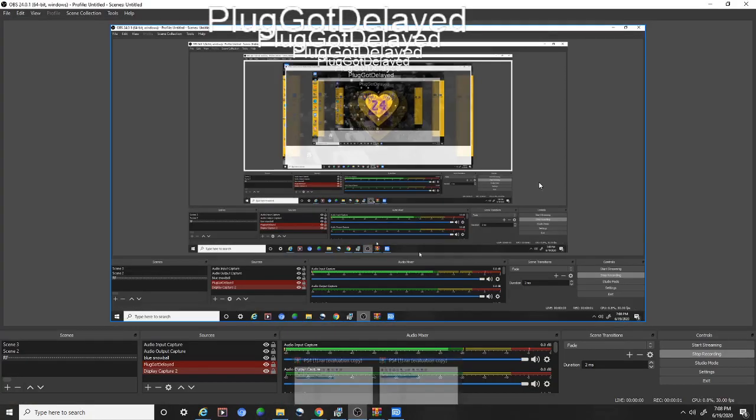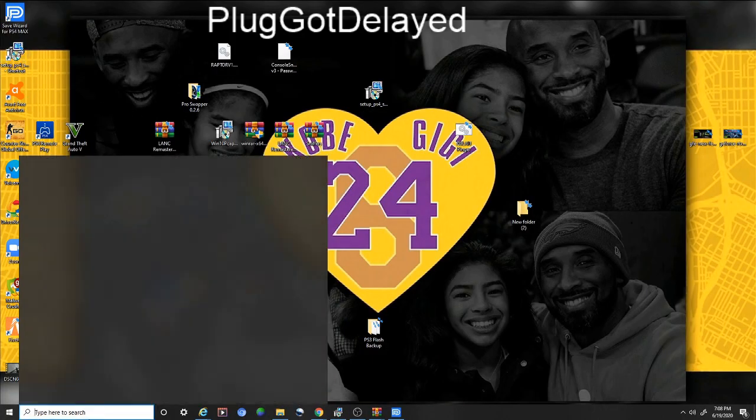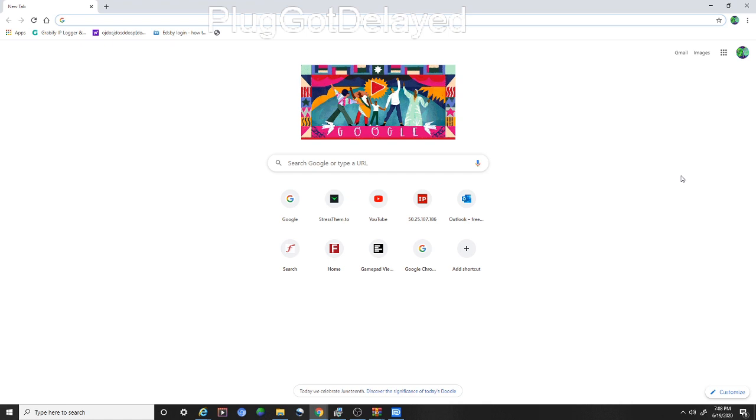All right, so once you did that, y'all gonna come to your laptop or a computer. So look, you're gonna go to Google. Also make sure you get a new email ready for this as well — when you log in, make sure you got an email ready. So look, now you're gonna go to NBA2K.com, all right?